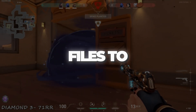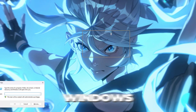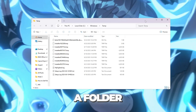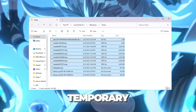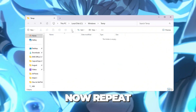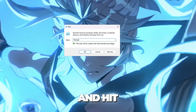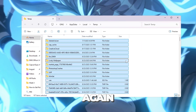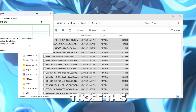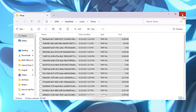Step 1: Clear temporary files to free up space. The first thing we'll do is remove junk files from your PC. Press Windows + R on your keyboard to open the Run box, then type 'temp' and press Enter. A folder will open with a bunch of files — these are just temporary files your system no longer needs. Select all of them and delete them. Now repeat the process: press Windows + R again, but this time type '%temp%' and hit Enter. Another folder will appear — delete everything inside. Don't worry if a few files can't be deleted, just skip those.